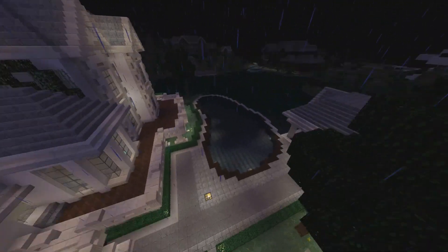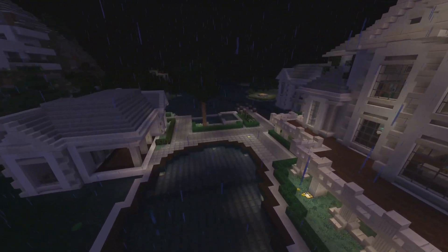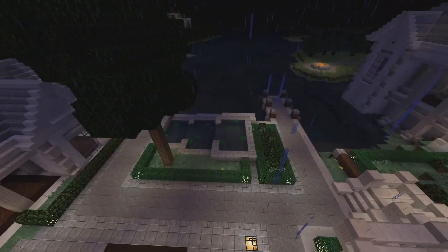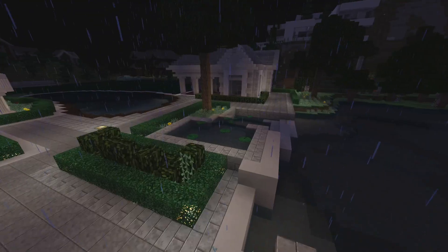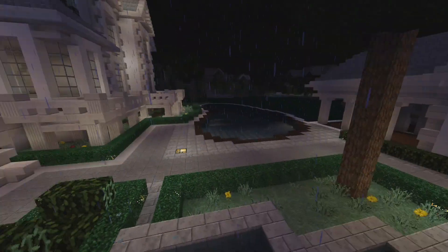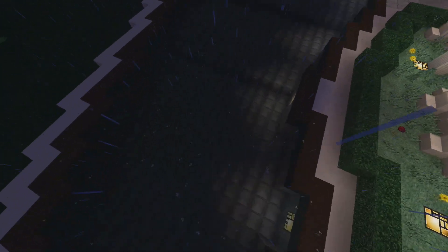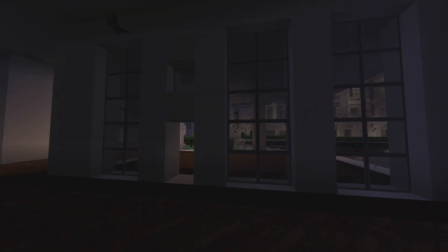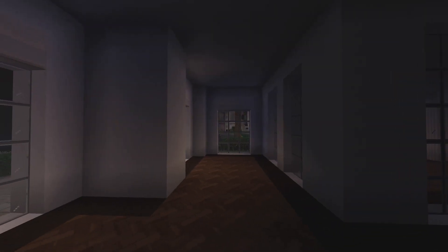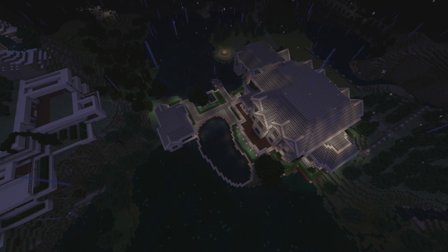Here we have the backyard, which consists of a pool, a pool house, a little fountain, and just bushes and whatnot. Oh yeah, and a little dock — so this is where you'd pull up your little boat. There's a huge bean-shaped pool with like three different layers I think. The pool house doesn't have anything in it, but I was originally going to put a ping-pong table and things to chill out like a pool house would have.